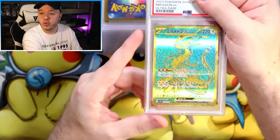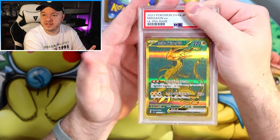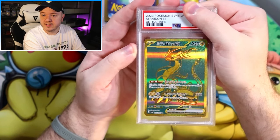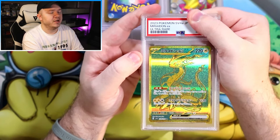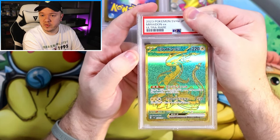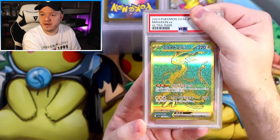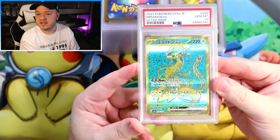This is something to look forward to, hopefully in the English set, as long as they decide to include these. We have the etched gold foil ultra rares. This is a Mew Raidon EX — we pulled two of these. Nice blue and gold, very complementary colors. What did it get? The Mew Raidon EX got the 10.